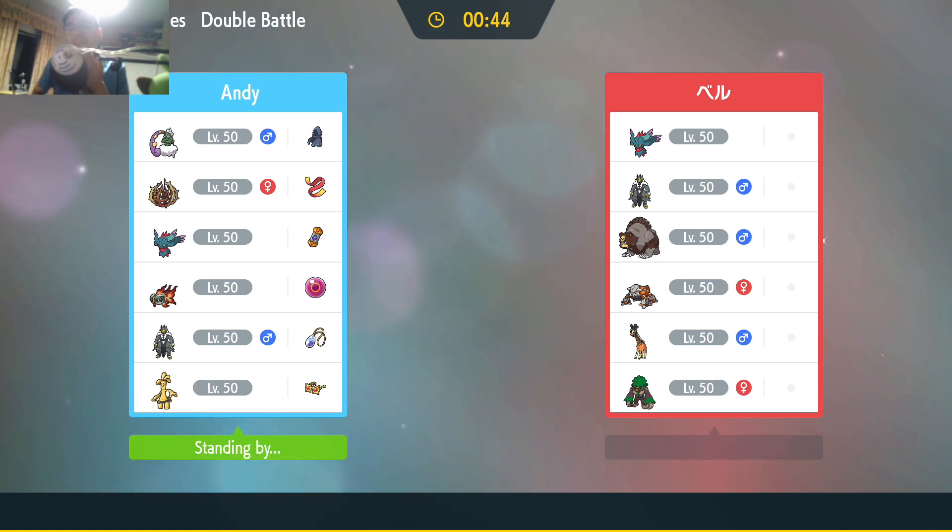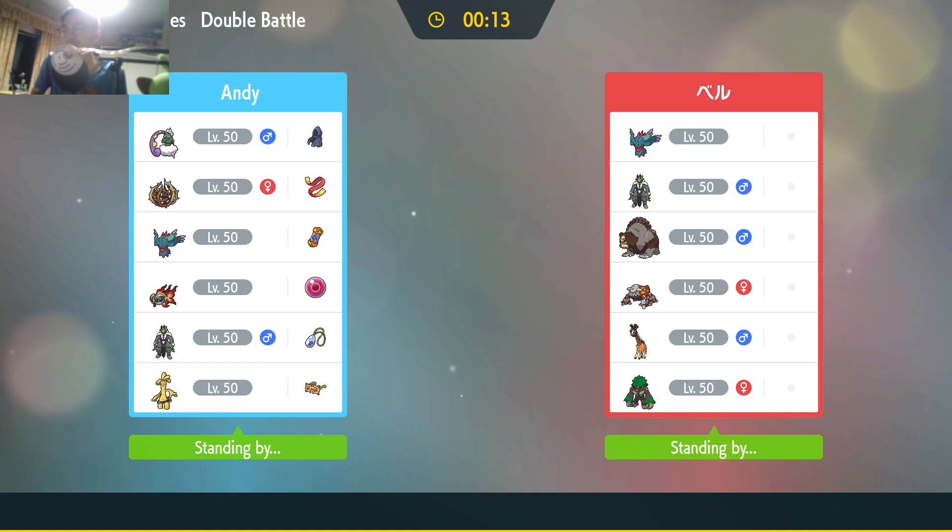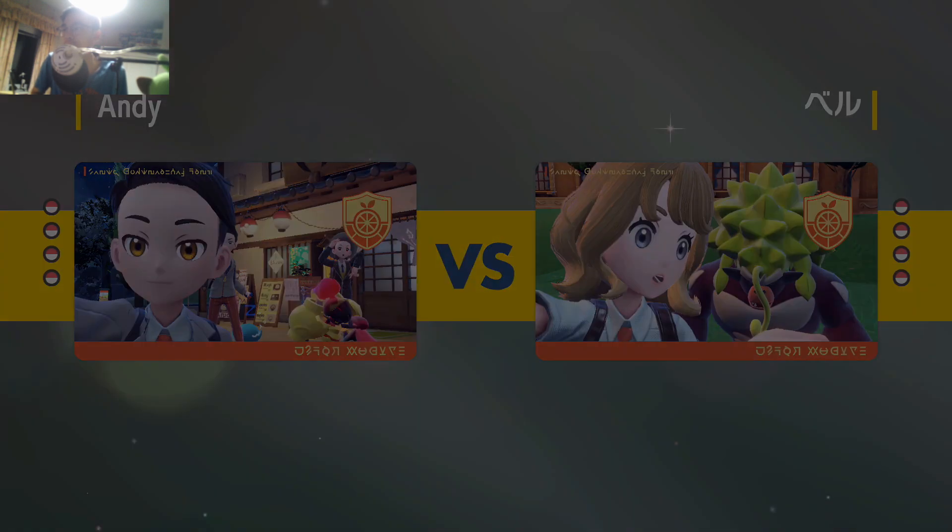If I lead Fluttermane plus Chi-Yu, I can go Ghost Tera on Chi-Yu, and that should be good enough to KO any lead involving Lidder off. I'm only a little bit scared of the Heatran, but I have Urshifu as a direct counter — water and fighting type. Gouging Fire too — we'll figure it out. Chi-Yu will deal with it quite easily.